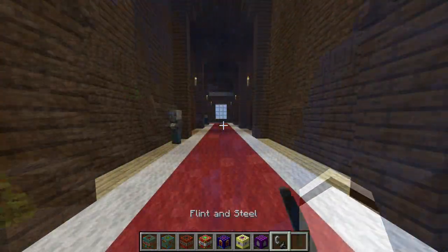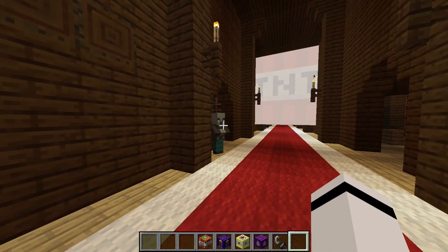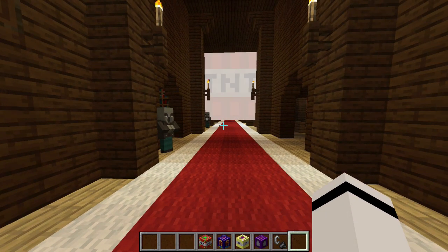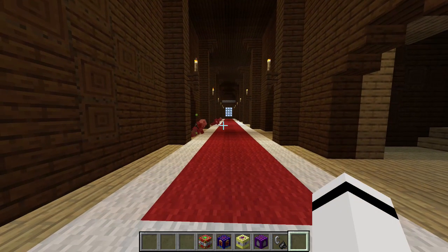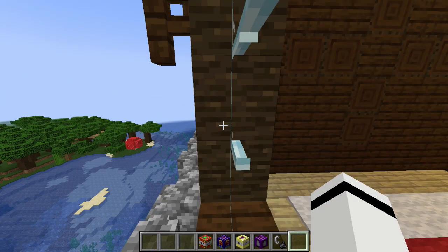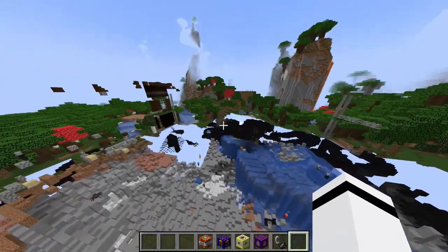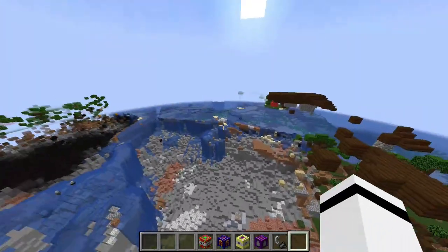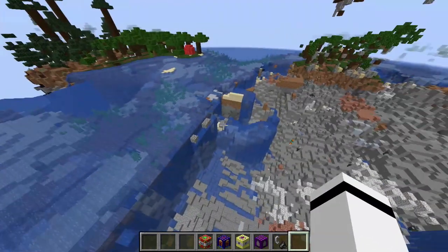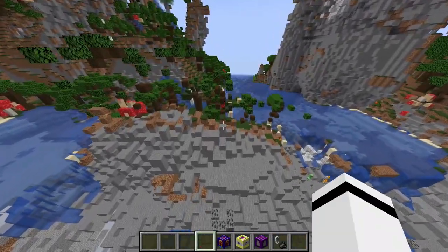Next TNT on our list is the Giant TNT, and you can see the scale of this because I did it inside of a woodland mansion. By the size of the block, this is going to be a massive, massive explosion. The whole woodland mansion's gone — you can see why it's called Giant TNT. This is definitely one of the biggest ones we've had so far, it even pushed back the ocean. I don't know if you've ever had a TNT completely get rid of a woodland mansion — this Giant TNT is huge.